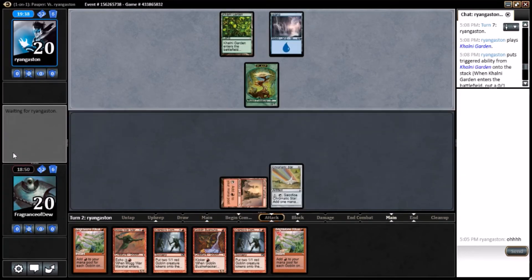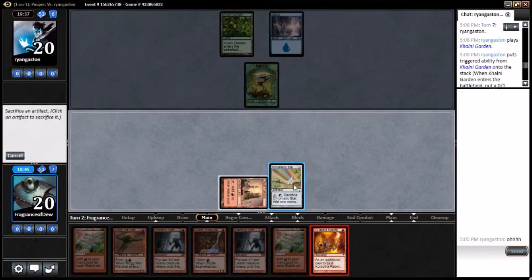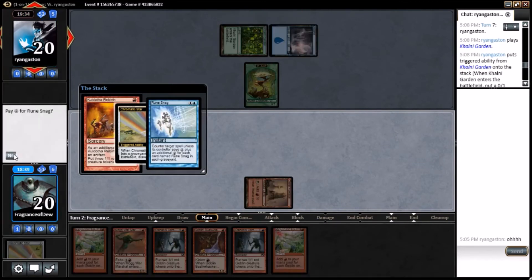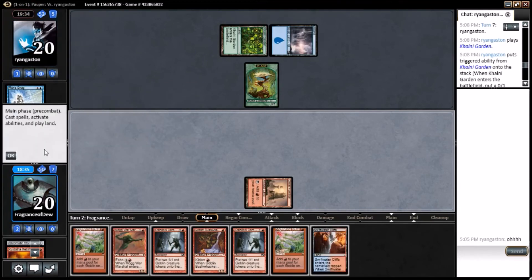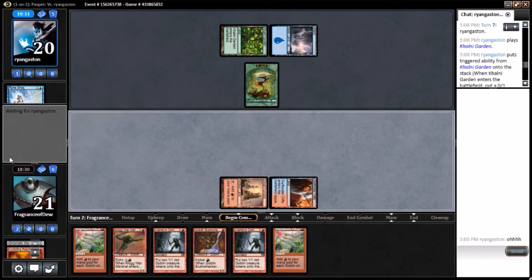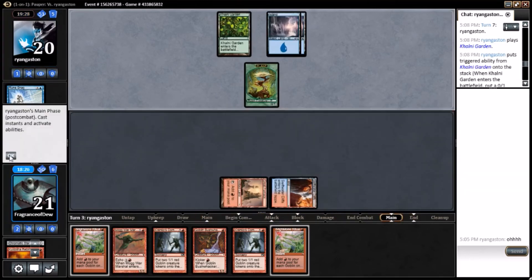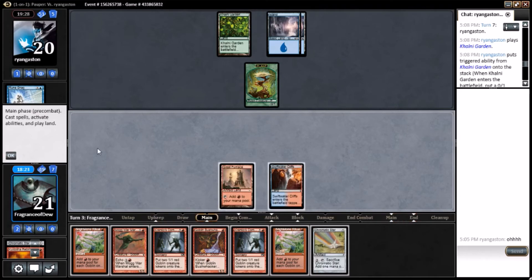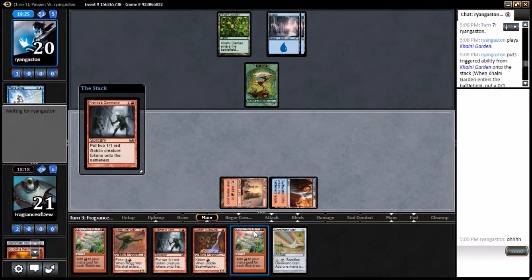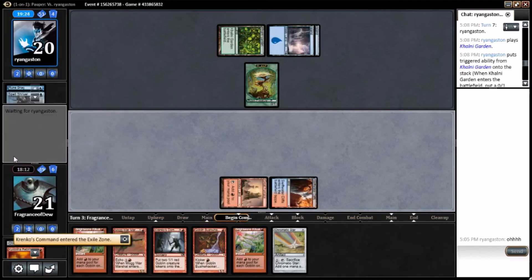Not swinging in with the Plant Token this time. Here comes the Spellstutter Sprite. Well, you still get to draw a card, and he gets a Spellstutter Sprite out of his hand. Condescend — I can't pay for it, you got me. Counter that — can't do it, it's a land. It'd be weird if you did — very unorthodox. Counter target land? Lands don't use the stack though. You have to have an enchantment in play that makes it so lands use the stack. Hire me, Wizards.